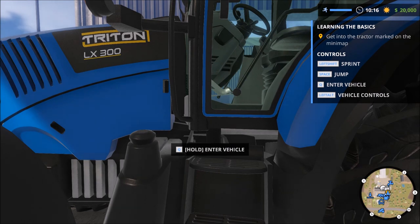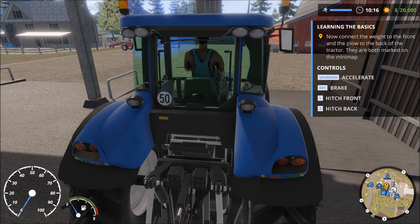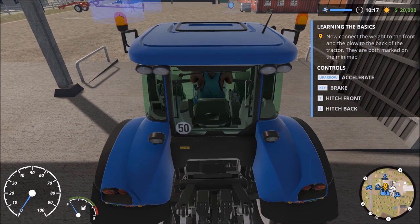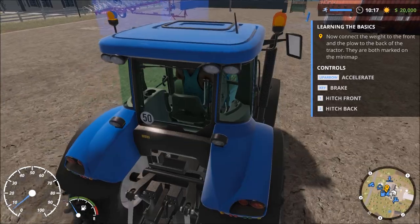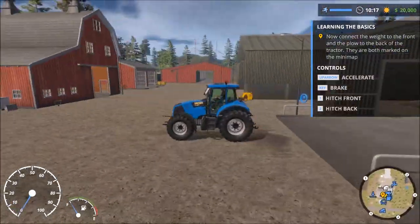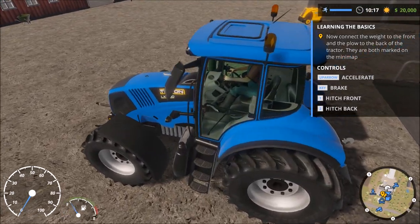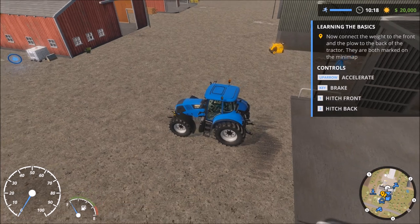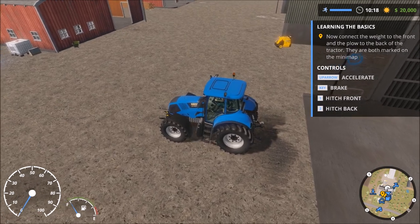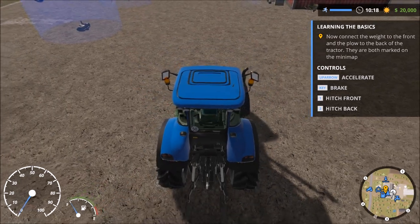Let's go ahead and get in the tractor — press Q to hold and enter the vehicle. I wish I could rebind some of these things to other buttons, but as of now I don't know of any way to do that. We've got the mouse to change the camera and move it around, and I can use the mouse wheel to scroll in and out. You can see the shadows coming and going depending on how far we are — not a big fan of that.